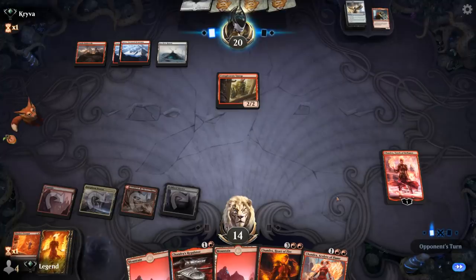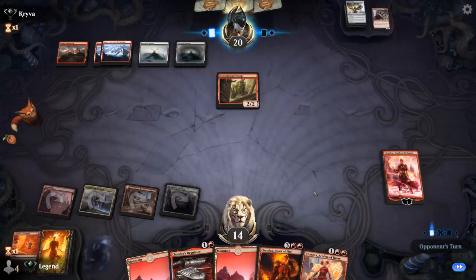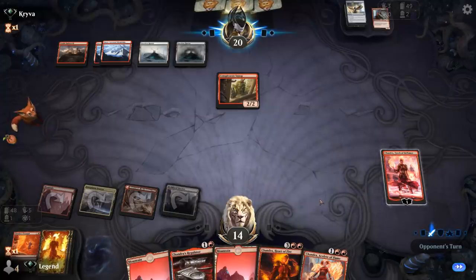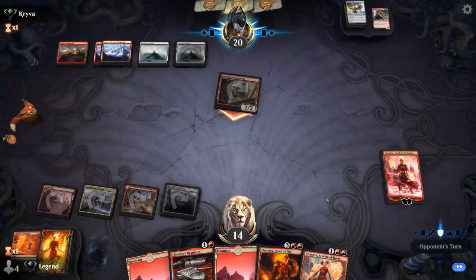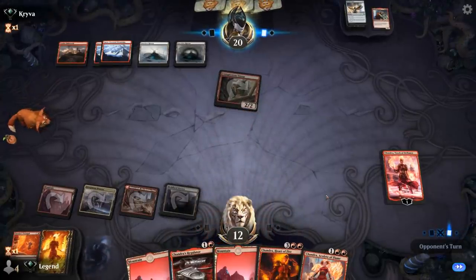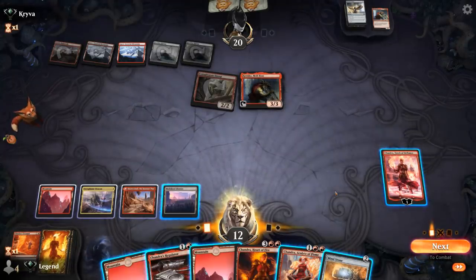Heart of Fire can plus to kill Goblin Snoop — there's a Herald's Horn on top, a good grindy tool against control decks. We can also use Acolyte of Flame to replay Triumph from the graveyard if needed. Playing Acolyte of Flame and using it to replay Triumph to kill Krenko. Then using Chandra for mana to play Regulator. Opponent is ignoring Torch of Defiance, which seems ambitious. They play another Krenko.